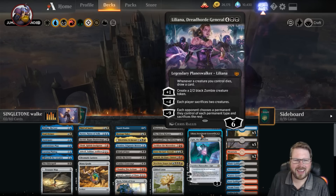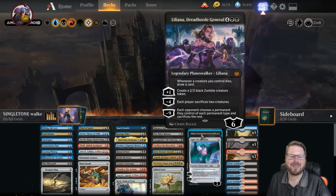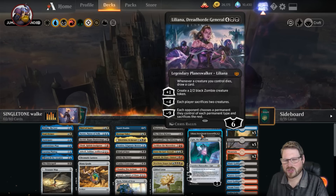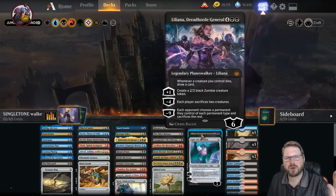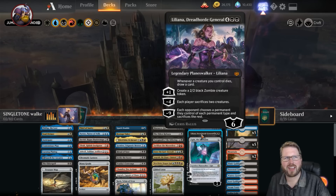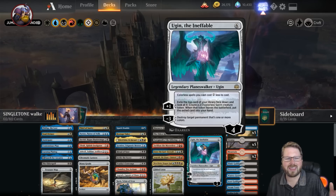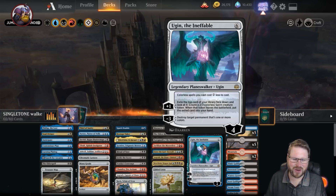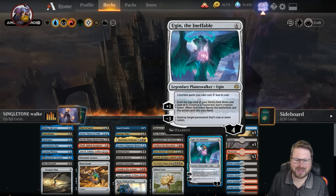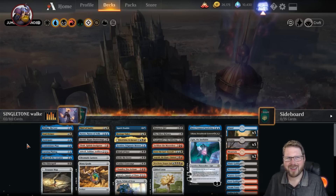Moving up to the six-drop slot, we have some of our best planeswalkers. Liliana, Dreadhorde General creates protection — sacrificing creatures is really good, especially when we're drawing cards off of it. It puts pressure on them to answer our board, which is exactly where we want to be. Then Ugin, the Ineffable — just being able to destroy target permanent is really solid.